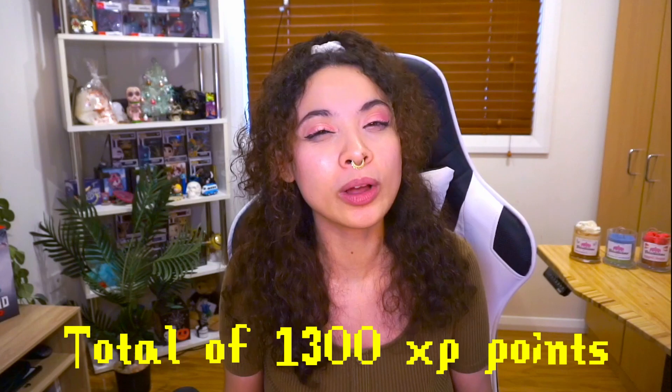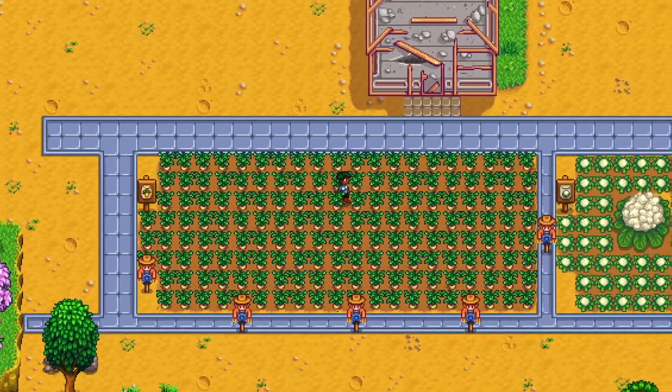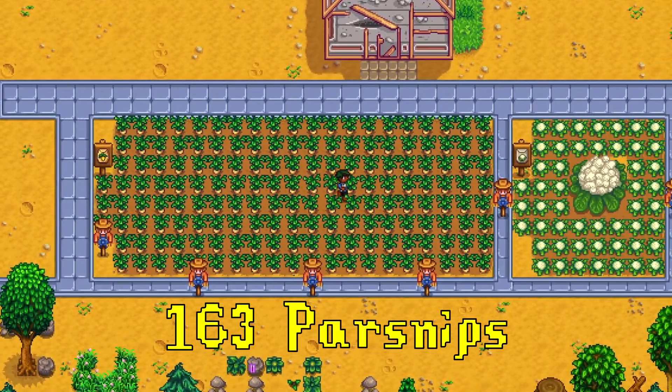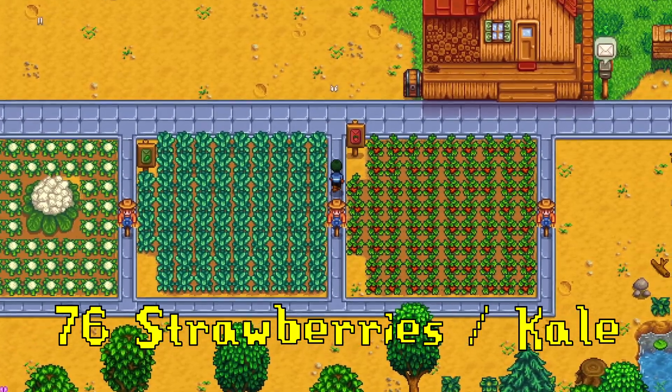To get to level 4 farming you need 1,300 experience points, though you can't track XP without mods. To reach level 4 in your first season, you'll want to plant and collect either 163 parsnips, 57 cauliflower, or 76 strawberries or kale.